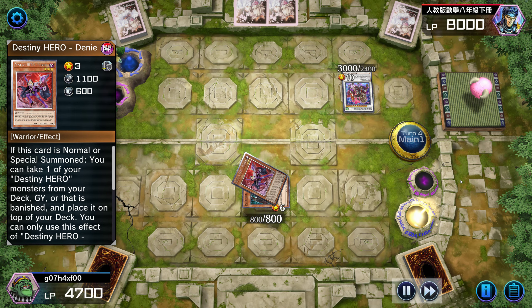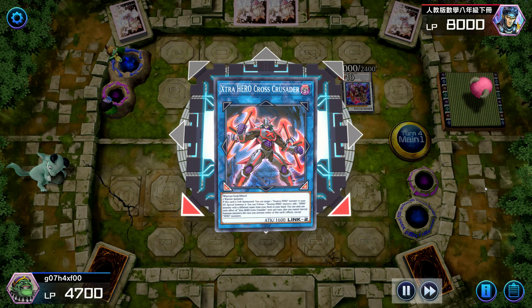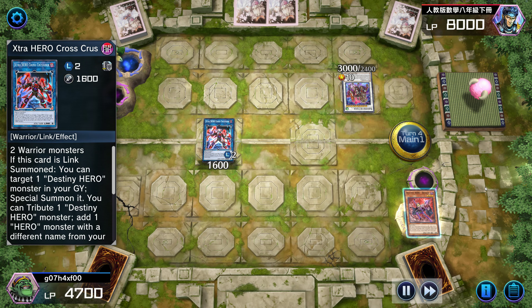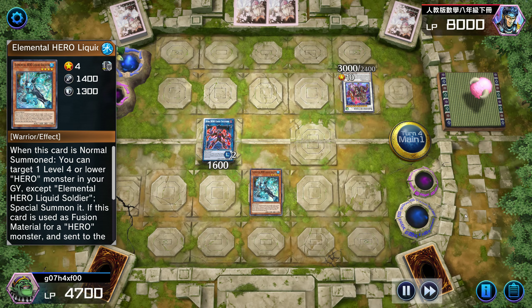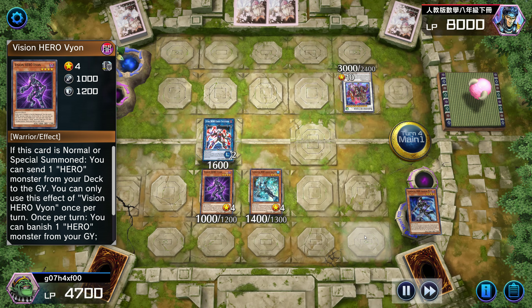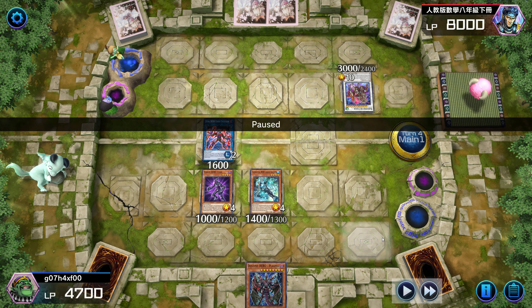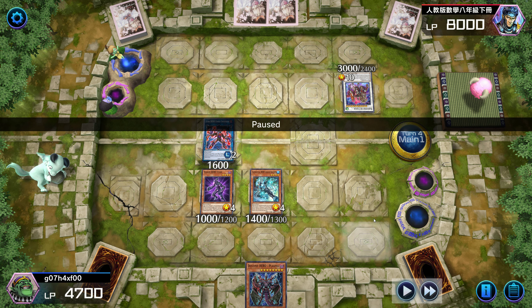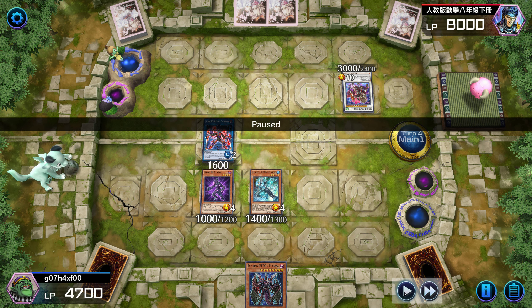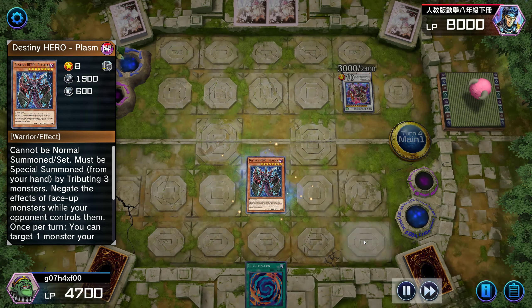I'm gonna use Malicious to revive the other copy. I'm gonna use Denier to revive itself — Denier will recycle the banished Malicious. These two will make Cross Crusader. Cross Crusader will revive Denier. Then I'm gonna Tribute Cross Crusader to summon Liquid Soldier. Liquid Soldier is gonna summon, and I'm gonna revive Vion. Vion is gonna mill a card — I'm gonna mill Shadow Mist. I run two copies of Shadow Mist. This Shadow Mist is gonna get me a search. And I get Destiny Hero Plasma, baby! Let's go! Game is over! It's already over and they don't even realize it. As soon as they saw me search Plasma, they should've just scooped — this game is 100% over.